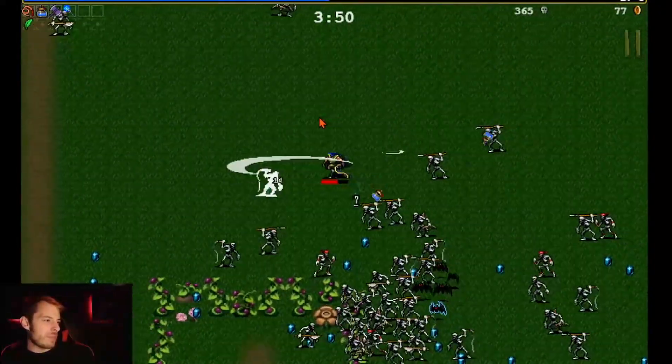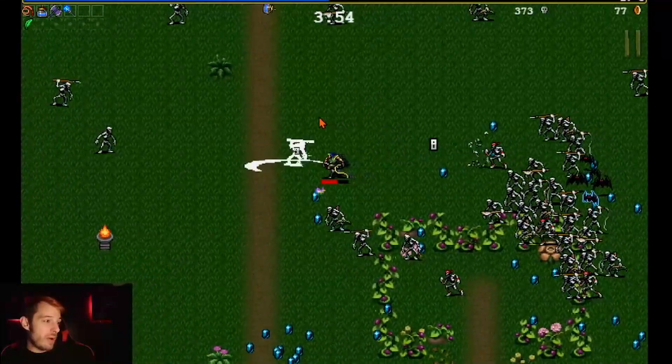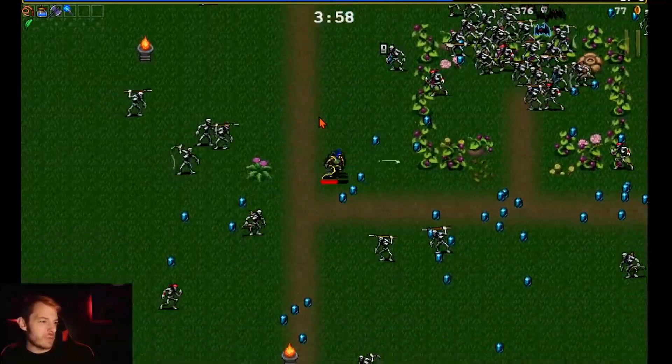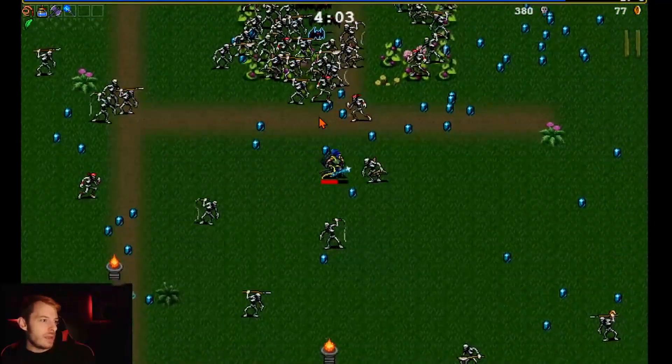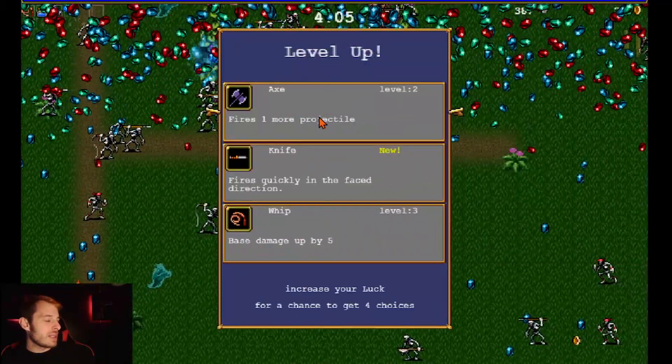As you go through the levels, items will get dropped around the map and there are different power-ups. We'll see if I can explain those as they come. The floor chicken was good because that gave us some more health back that we desperately needed.